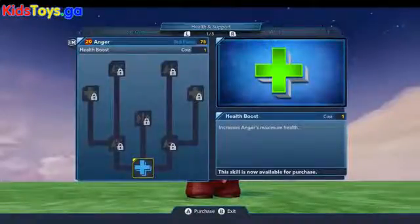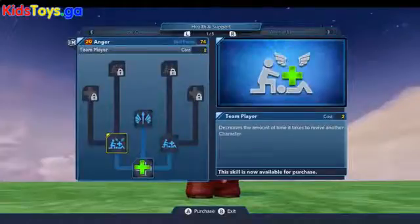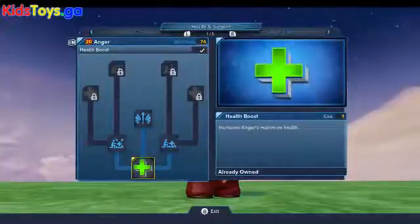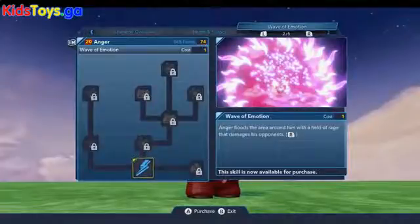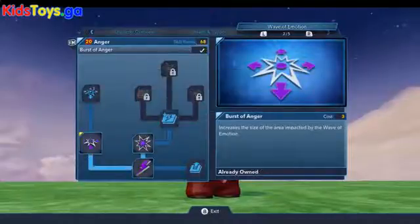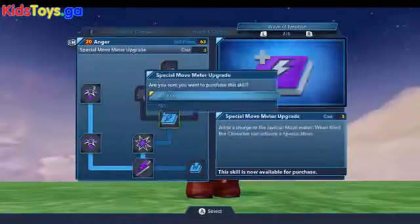If we pop over to health and support, right off the bat this tab has a lot of upgrades to his health, as well as upgrades to reviving teammates and healing teammates. We're going to grab the health boost, and then you have team players, more health boosts, and the helping hand for reviving characters. There is a special attack — the Wave of Emotion — so we're certainly going to pick that up as well as increasing the damage and range. We'll fully upgrade his special attack while inside this tab.